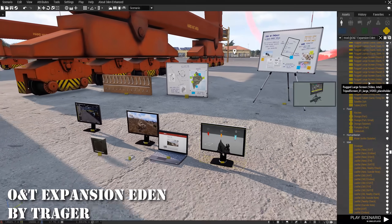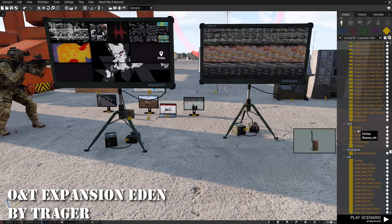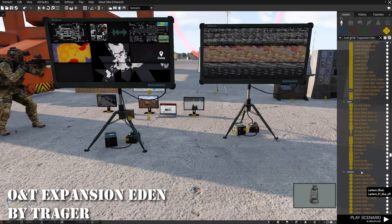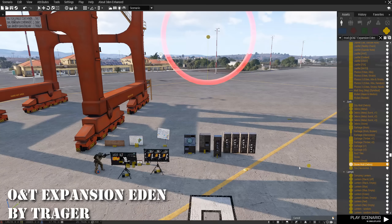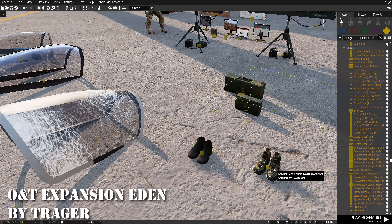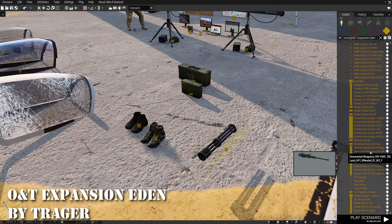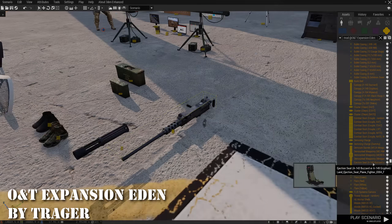At 27 is ONT Expansion. This mod adds probably about a thousand items and effects to the Eden editor for mission creators. You could honestly get lost in how much this mod adds and it's updated regularly. A better explanation is on its Steam Workshop page and I highly suggest you give it a read to see what all this one unlocks.